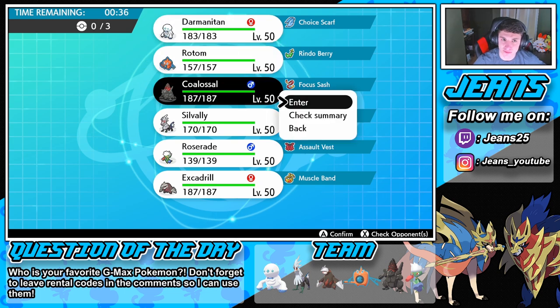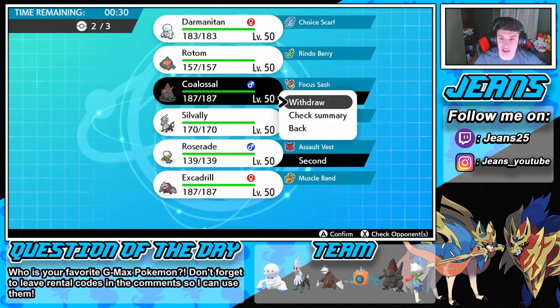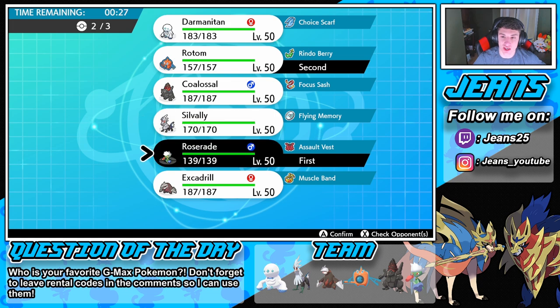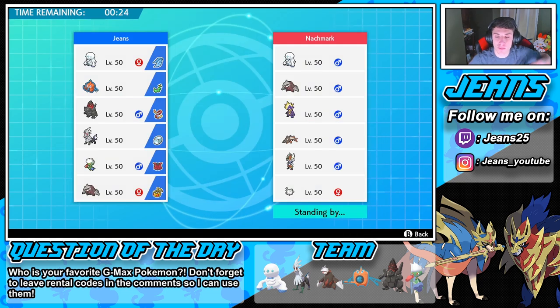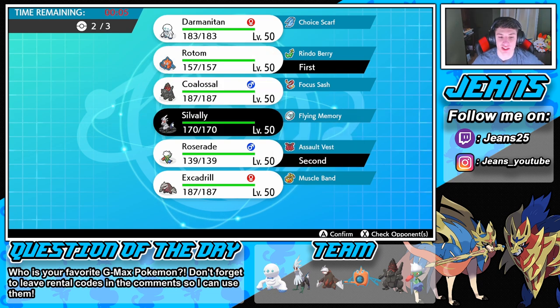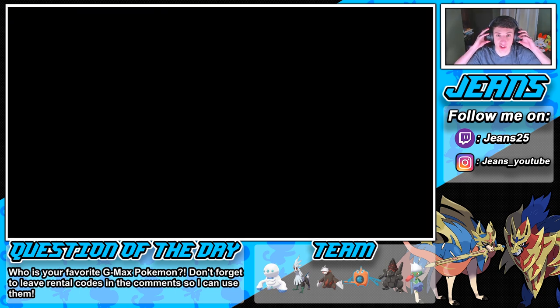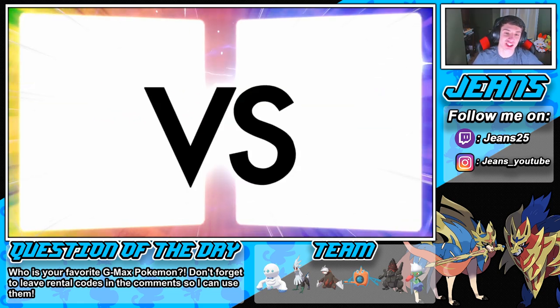So the call is Silvally! I see him potentially leading Corsola — we'll bring Silvally, Roserade second, and one more pick. Cinderace kind of runs us so Silvally is the call. Here we go rocking out with this squad into our second match. This team is a lot of fun to use.